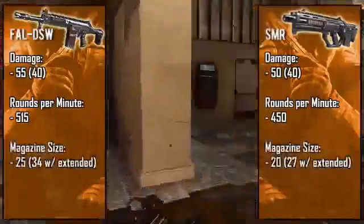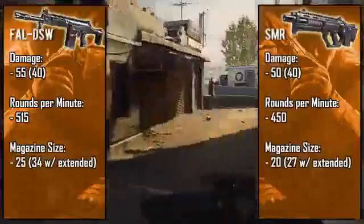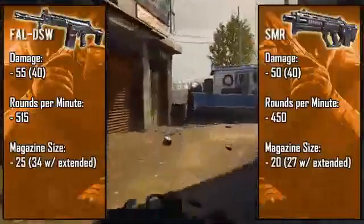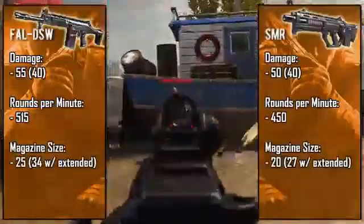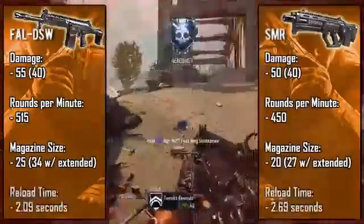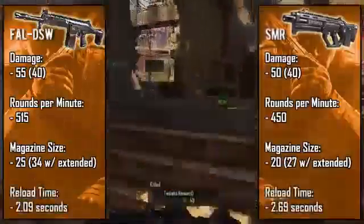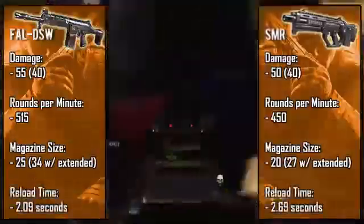If you do have a fast trigger finger and like to spray enemies down, then magazine size should be a concern and one of the deciding factors of what gun you choose. The FAL again has the upper hand, which it should due to its higher fire rate. The SMR's magazine size does stand out to me — 20 bullets is fairly small. The 5.7 pistol has a 20-round clip, so for an assault rifle it's definitely lacking. The reload time once again favors the FAL, and that half a second does actually make a difference. You may want to rock fast mags on the SMR.